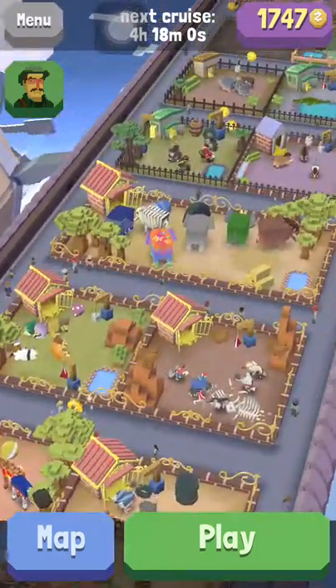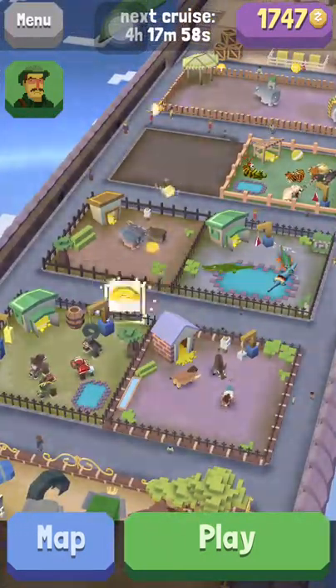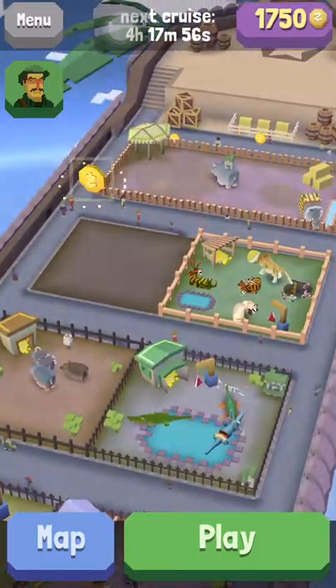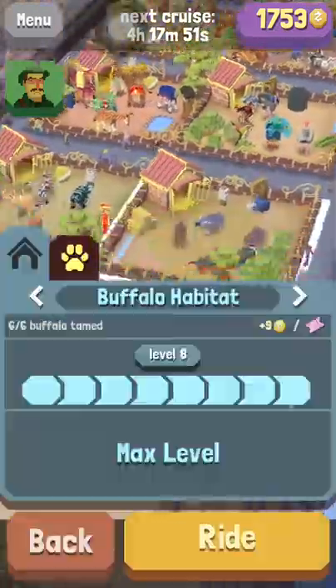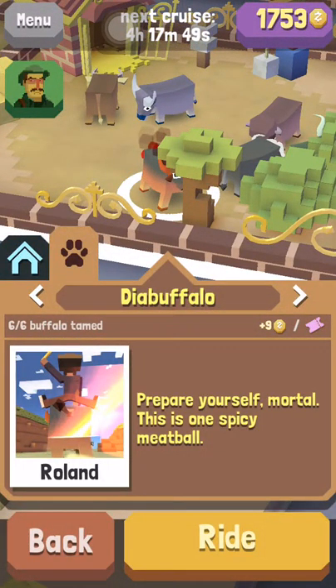Hey guys, Stampede Central here today with a tutorial. We are going to show you guys how to get the secret buffalo. His name is Diabuffalo — we're not sure how to pronounce it. He looks pretty cool so let's cut to the chase.